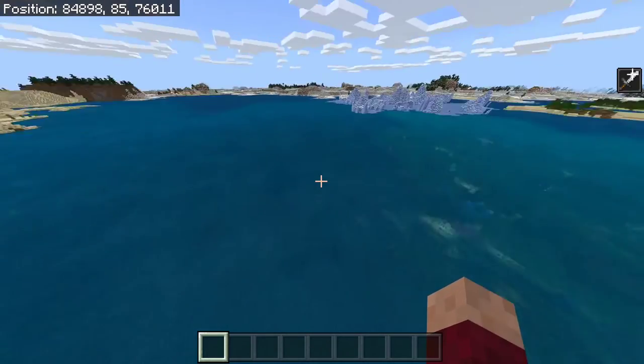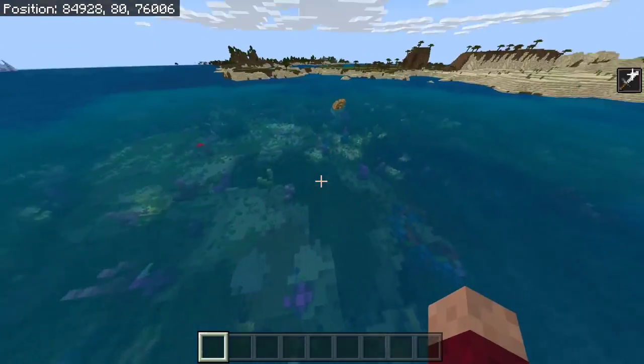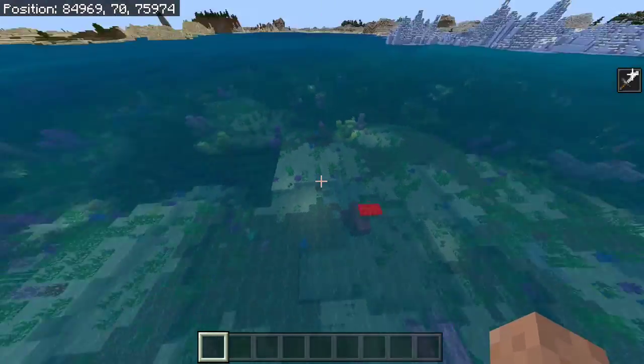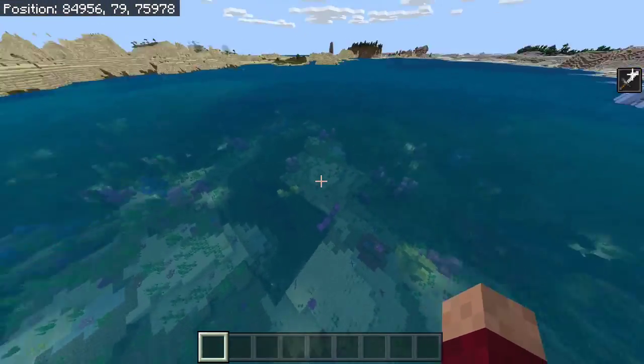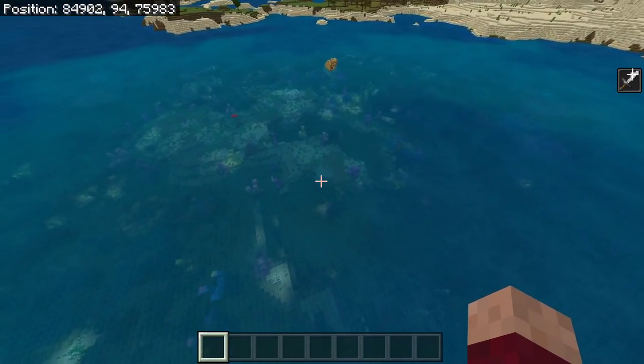First, you're going to have to find yourself an ocean. These are fairly common, you've probably seen one around. You can't build this farm inside one of these warm oceans — the ones with the coral reef — unless you only want bones from this, because it won't spawn any cod or salmon, so it won't drop any edible fish.